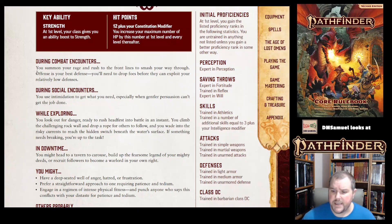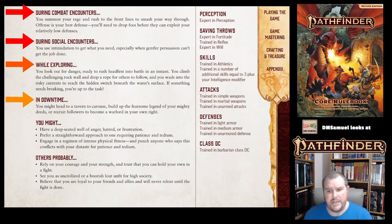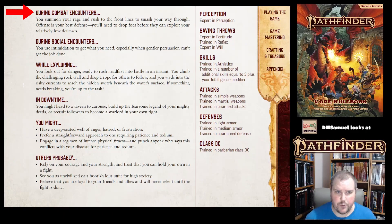Each of these entries is going to give you an idea of what activities you might perform during encounters — that is, during combat and during social encounters — also during the exploration gameplay mode, and during the downtime gameplay mode. During combat, you summon your rage and rush to the front lines to smash your way through. Offense is your best defense; you'll need to drop foes before they can exploit your relatively low defenses.